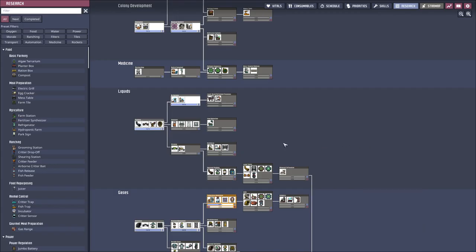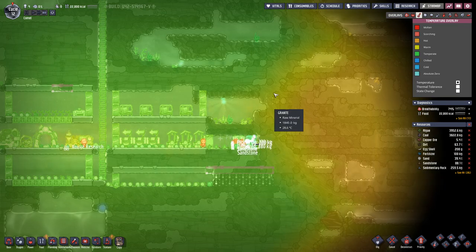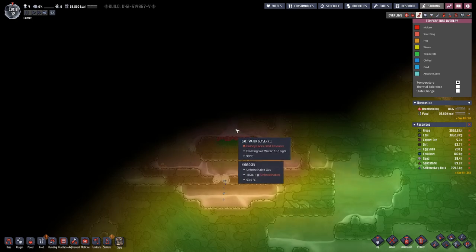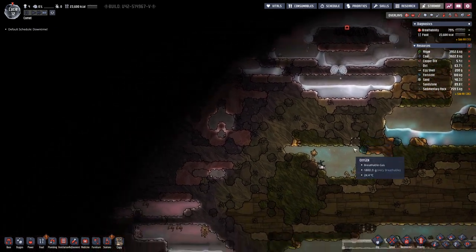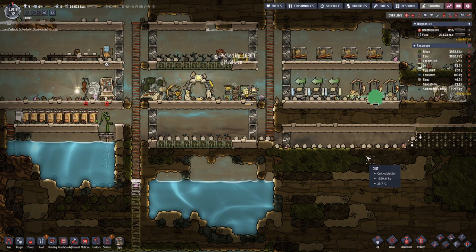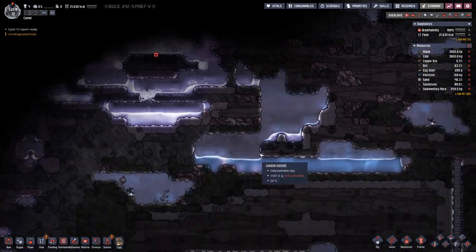We are researching isolation, because here on this side we already reached the warmer temperatures as we have on this side. In the vertical dimension we are looking a bit better. Up here we have a salt water geyser which produces quite toasty salt water, but we actually need a cooler water source for our farm, and a cooler water source for our oxygen production would probably also be good.